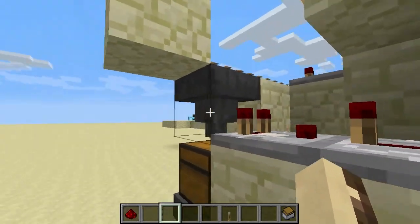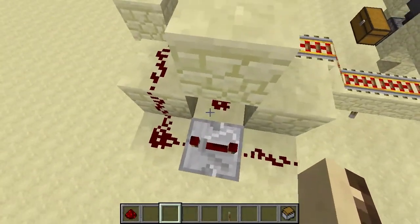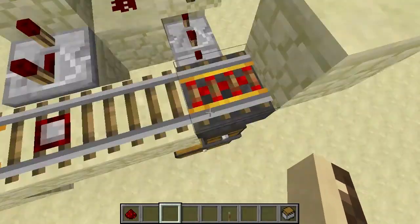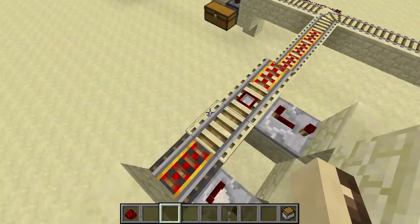We also have this comparator which just detects how full this hopper is, and that gets sent through here as a 4-tick pulse. So as long as there are items going through here, this will remain off, and then once it's empty it will go on again and push the cart.